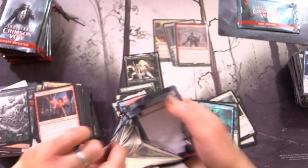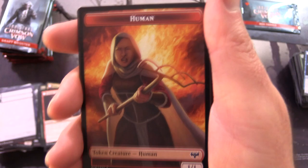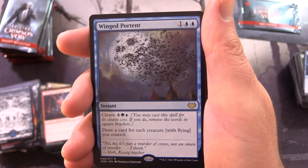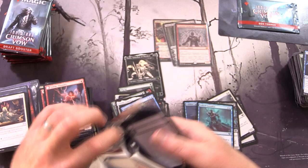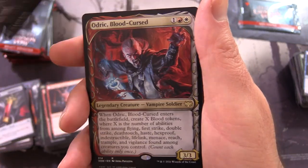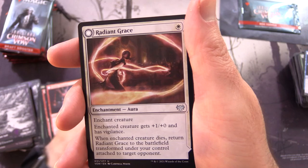Coming up next weekend we have the bundle, hopefully some set boosters, and collector boosters. A nice Human Token and Island, and Winged Portent is the rare. I'll probably also try to hunt down those theme boosters - people seem to like watching those videos even though the product is not the greatest. But I get hosed so you don't have to! Blood Token and a Swampy Odric Blood Curse - with the showcase artwork.